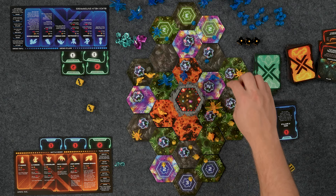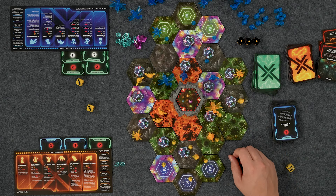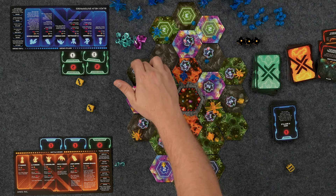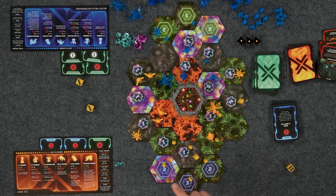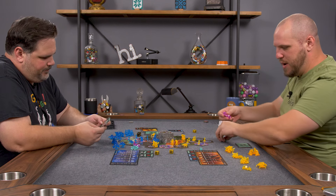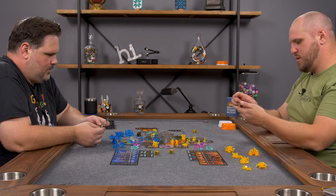Now we're going to mine — I finally have this mine, so that's two. Two, four, five, six, seven, eight, nine, ten, eleven, fourteen, sixteen. Nice. I don't control the monolith anymore, but I'll just get a secret mission card.